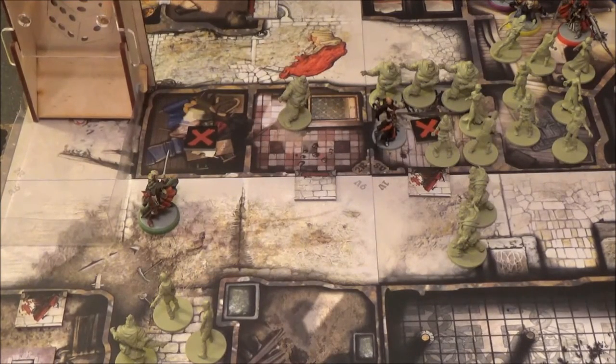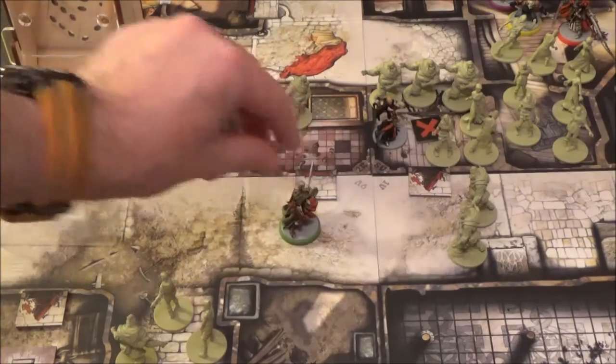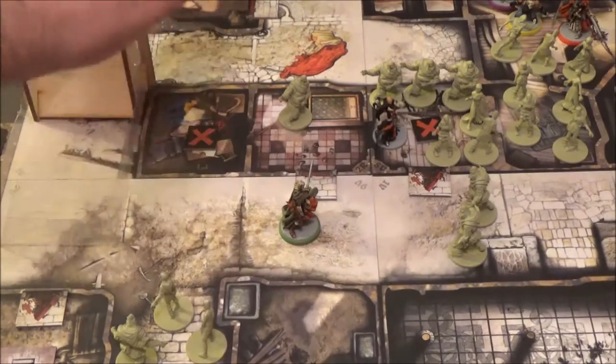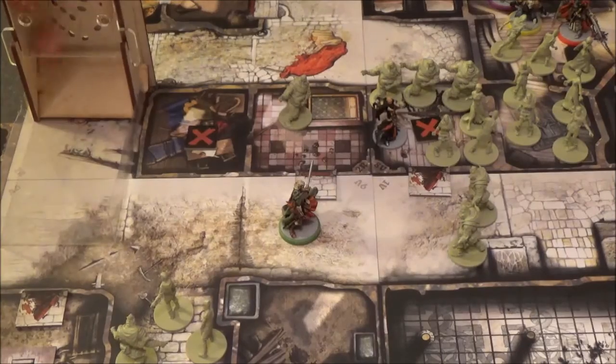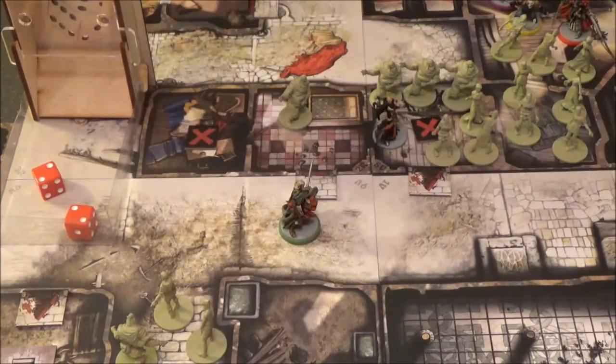That puts him on to 17 experience, so he gets the XP back that I had to take off him. His next action is to move one zone - he has to get away from these guys and get a bit of breathing space. That means concentrating on these two fatties, so he is going to do a ranged attack. Needs a two or better, and he gets two twos - good enough to get rid of the two fatties.